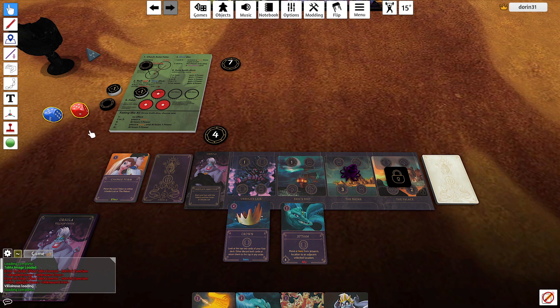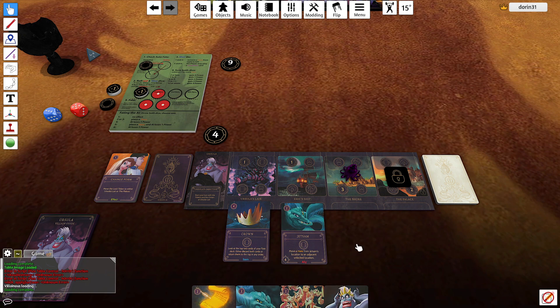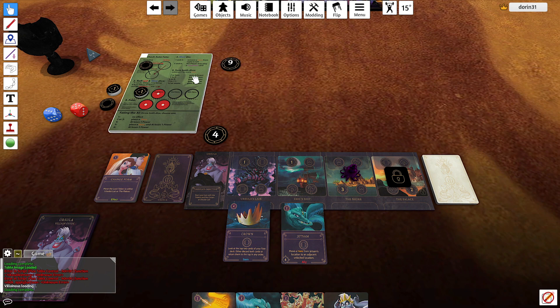I'm looking for the trident of course. On a three nothing happens, eight means two power, and five means no fate. The AI is rushing instead of trying to stop me.